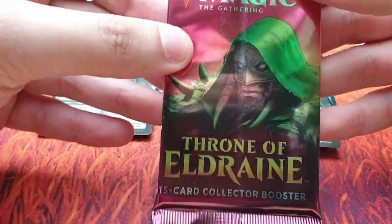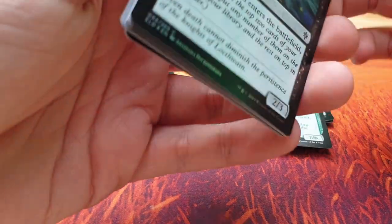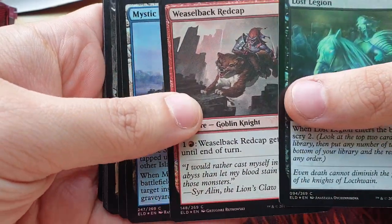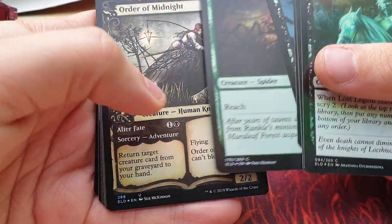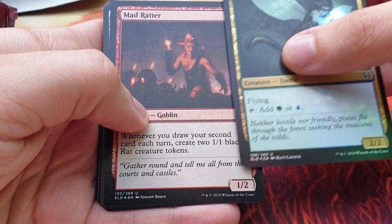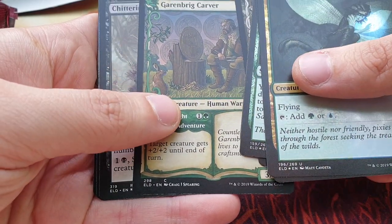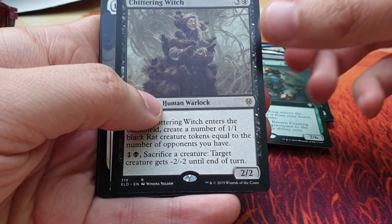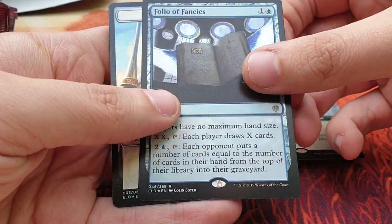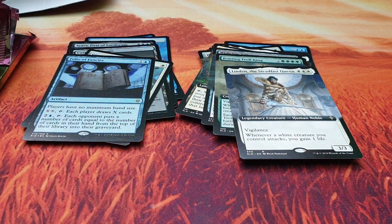Last pack — come on Garruk, will you show yourself? If you liked the video please subscribe and let me know in the comments what you think about Throne of Eldraine. Lost Legion, Weaselbeck Redcap, Mystic Sanctuary, Memory Theft, Sporecap Spider. Order of Midnight in foil with different border artwork — I love it! Marleaf Pixie, Mad Rider, Giant Opportunity, Roosthorn Acolyte, Lonesome Unicorn, Cramabrick Carver, Chittering Witch. Lyndon the Steadfast Queen — too bad, no Garruk. Folio of Fancies is in the foil spot, and in the end a foil knight. Thank you very much for watching and hope to see you again soon. Bye bye!